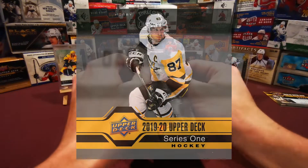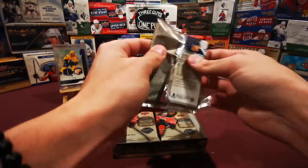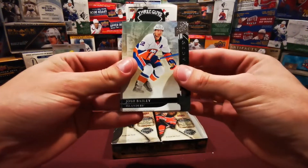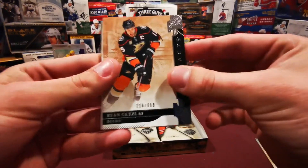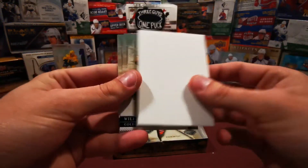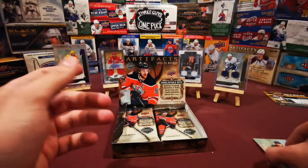Oh wow, butchered the first pack. Starting off on the right we have Josh Bailey, a Ryan Getzlaff Stars card numbered to 699, a decoy, William Carlson, and Kyle Okposo.